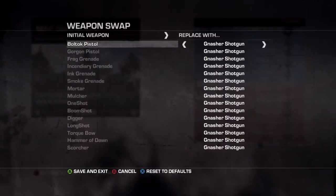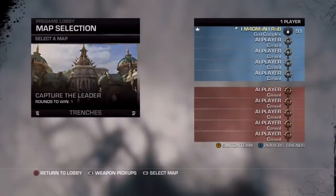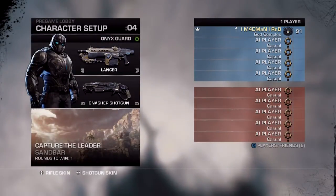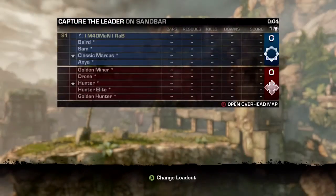The other thing to make sure to do is change your other weapon spots to the Gnasher, because we're going to use the Gnasher. When the game loads up, just run over and pick up some ammo.